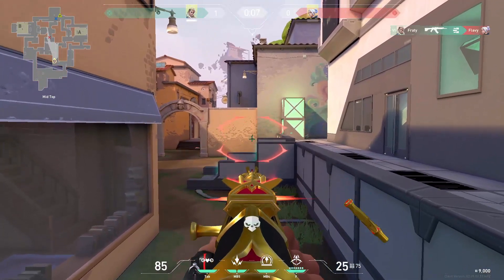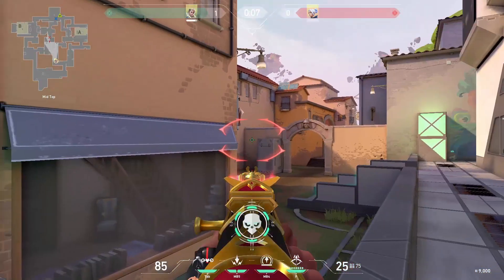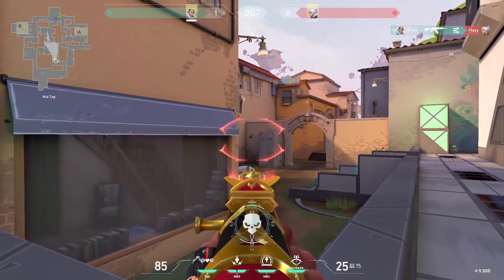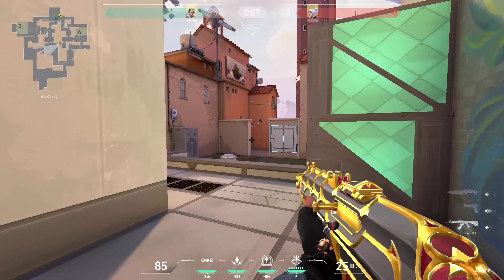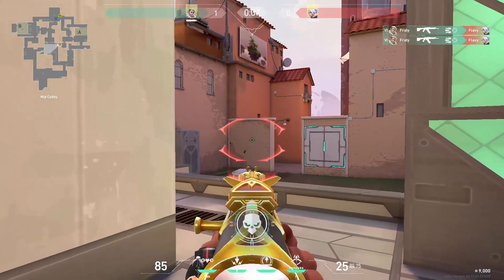This wall on mid is easily wallbangable and it can get you three kills. Best to combine it with some Sova arrows. You can also wallbang the wall in tiles but it has to be broken first.